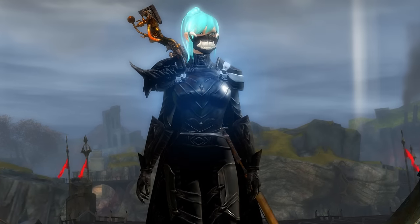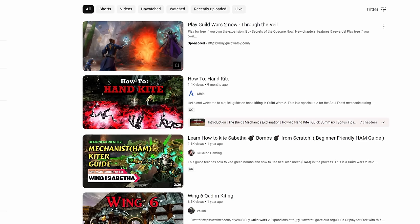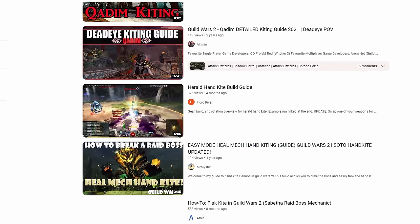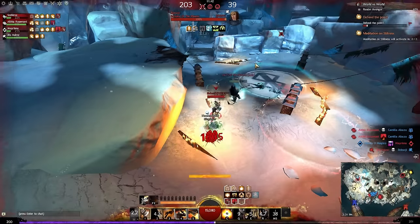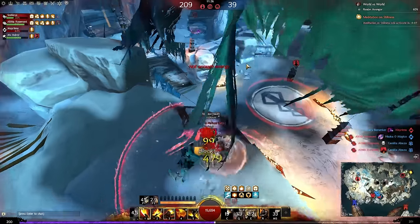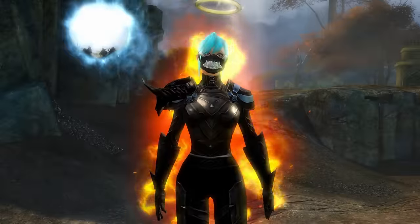Usually when you ask someone what it takes to be a good player in Guild Wars 2 PvP, they will always at least mention kiting. But when you search on YouTube how to kite in Guild Wars 2, you're probably going to get a guide to kiting a raid boss. Nobody actually tells you and shows you good examples of kiting. 99% of the players I coach have heard of kiting but do not know how to effectively do it. After watching this video you will improve at least a little bit in kiting.